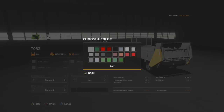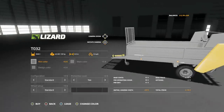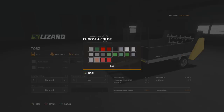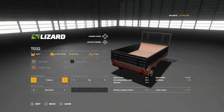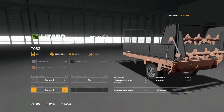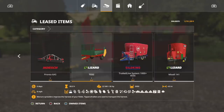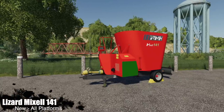Let's check out the customization: rim color - you've got quite a few, grays, greens, reds, old colors. Main color options let you change the entire thing. Design color as well. Configuration options include standard and trailer, which doesn't cost anything extra. There's also a protective cover option - yes or no - which covers up the chain drive system. You've got standard and wider tires. I would assume this only does manure, not lime.